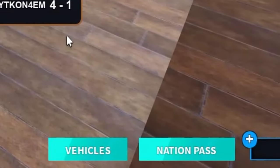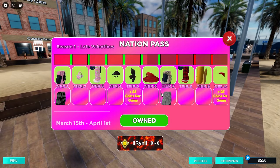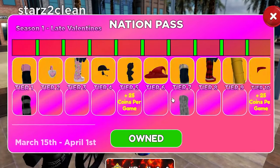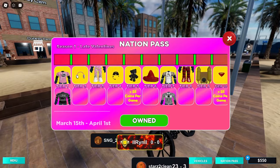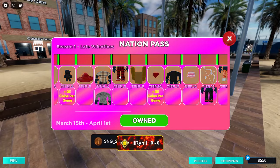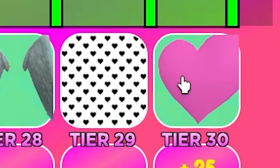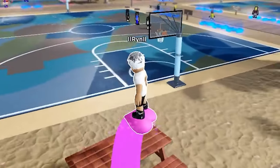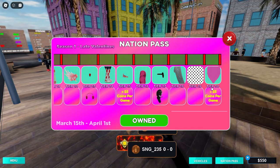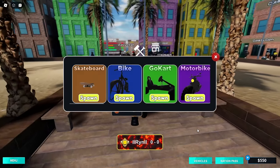Look at the bottom right - you can see the vehicles and the Nation Pass. The Nation Pass is basically like a battle pass - if y'all play Fortnite, it's the same concept. Every time you level up you get an item. This is the Valentine theme battle pass, and at the very last level you get a heart vehicle. You have to grind to 30 tiers to get the Valentine heart vehicle.